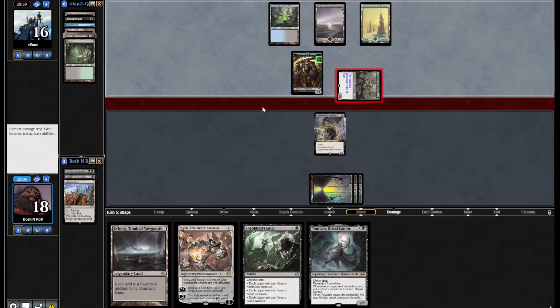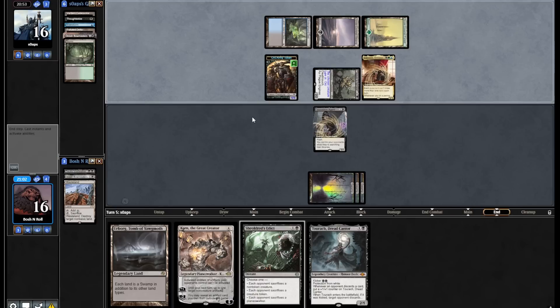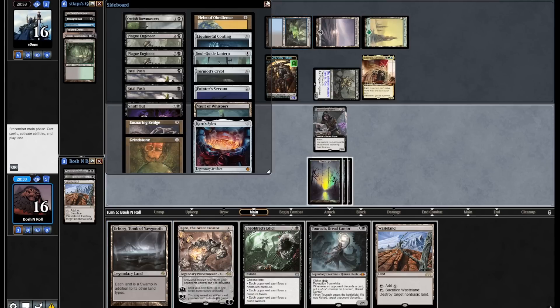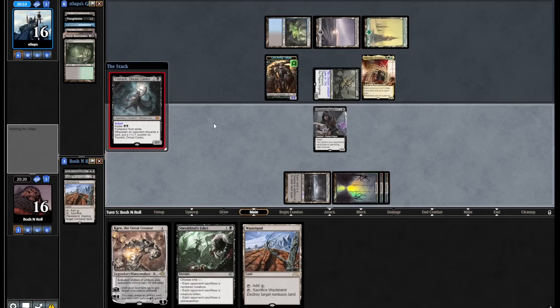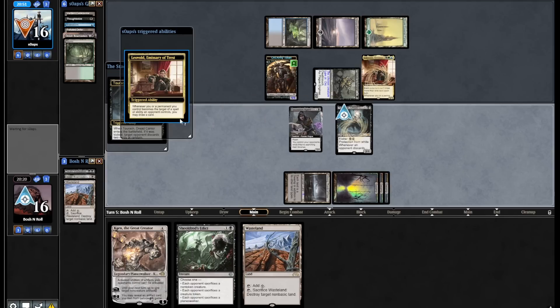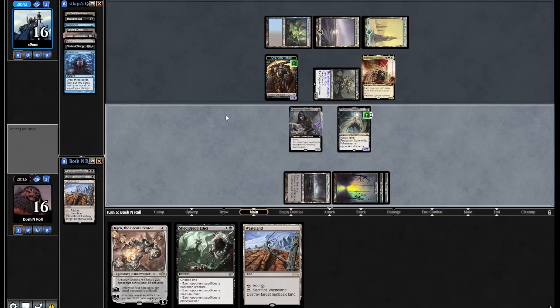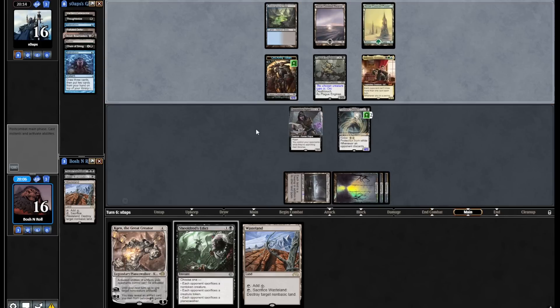I'm going to respond with my own Bowmaster — just pick off theirs with mine. Plague Engineer on Orc — a clean little answer to Bowmasters. Then I'm going to Turok their hand and hope Uro's not in it. Oh, Wasteland is nice. I could Wasteland them and play Oppo. Wasteland their green and just play Oppo now — they missed a land drop last turn, I'd like to lean into that. Oh, nice basic Forest immediately. Disappointing. I chose poorly. They're telling me they don't have another Bowmaster because they didn't attack with the army. Leovold. That makes Turok a lot worse because I get to draw a card first.